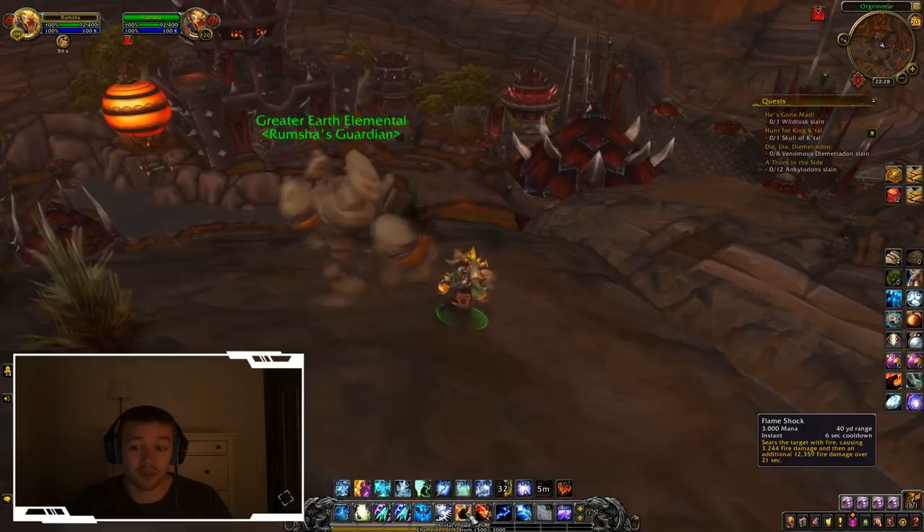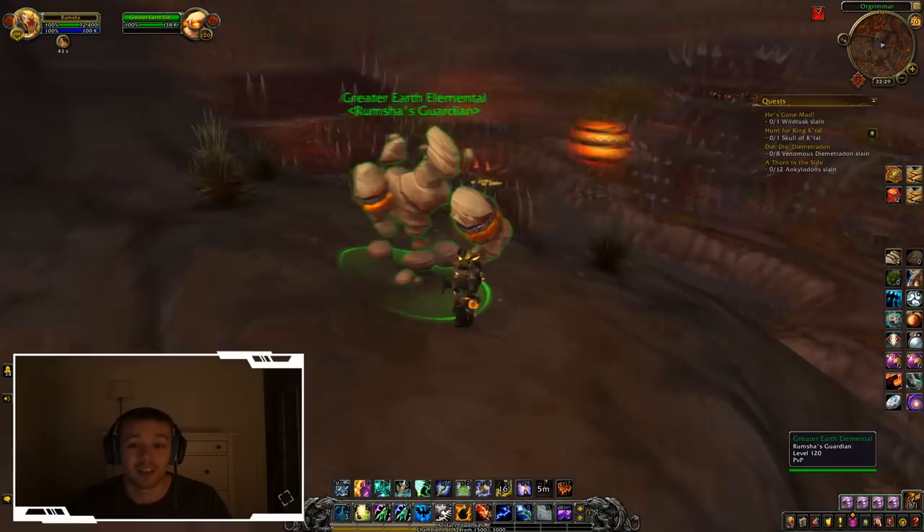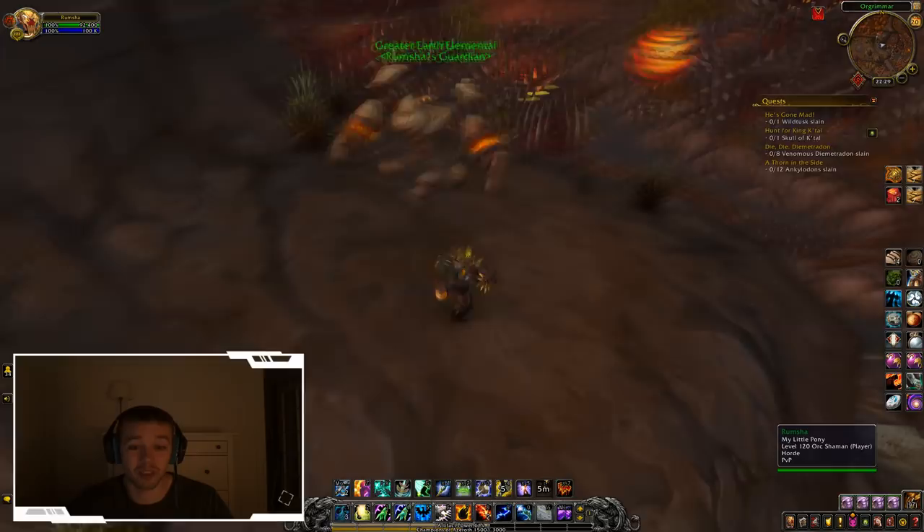A little tip for helping with DPS: summon your Earth Elemental and throw a Flame Shock on the boss. The elemental will automatically deal a lot of damage and with the Flame Shock DoT you can end up contributing 10-20% of the group's total damage. Flame Shock also makes Lava Burst free to cast sometimes, so you can throw in some free damage when you have a spare moment.